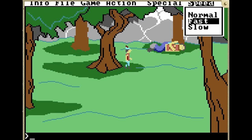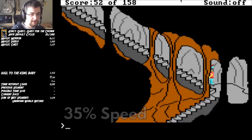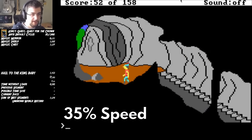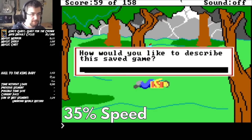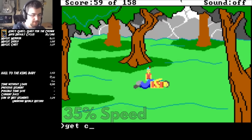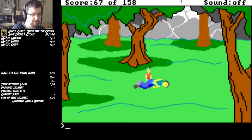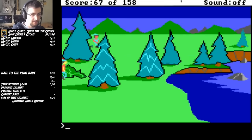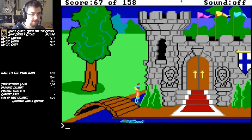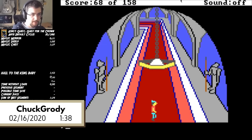The only thing that could save this run would be the perfect giant RNG. Most of the time, you need to adjust your speed to normal either to get to the giant or to position Graham to zip back to the cave. But in some rare spots, it's possible to zip to the giant and then immediately to the cave — no normal speed adjustments needed. By the time he gets back to the cave, Chuck is a full eight seconds ahead. All that's left is to cross the castle bridge and make his way to the throne. Final time: one minute, 38 seconds — the current, still standing world record.